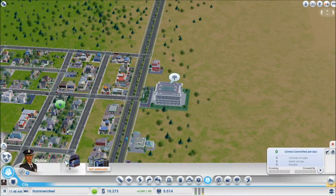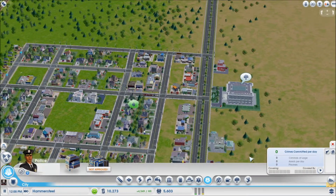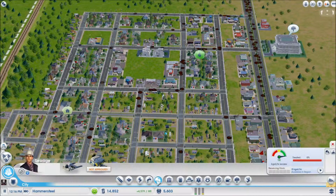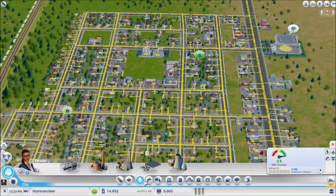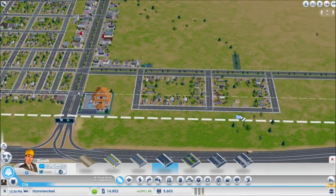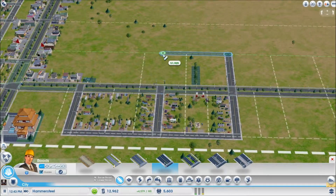Now I don't want to say anything, but there's something we don't have and I'm surprised they're not yelling at us about it — I'm not going to say anything because I don't want to jinx us. Sewage is good, water is fine, and power seems to actually have an excess. We have some money so let's go ahead and start building some more around this park.